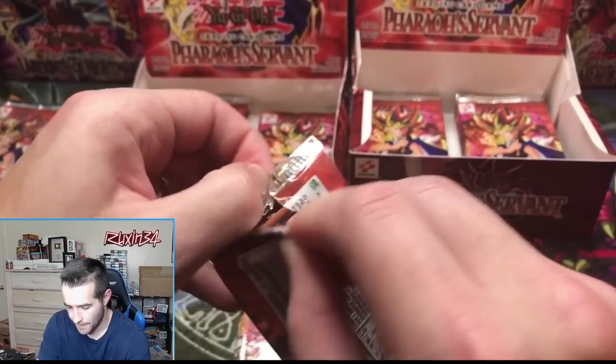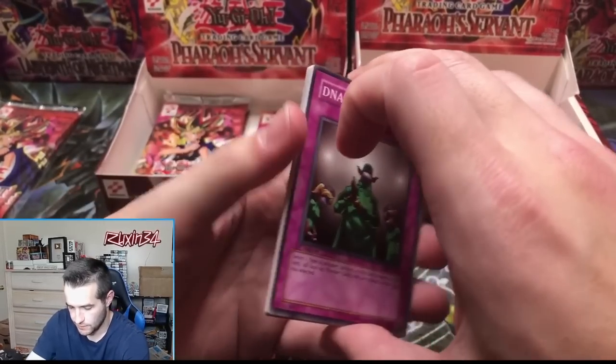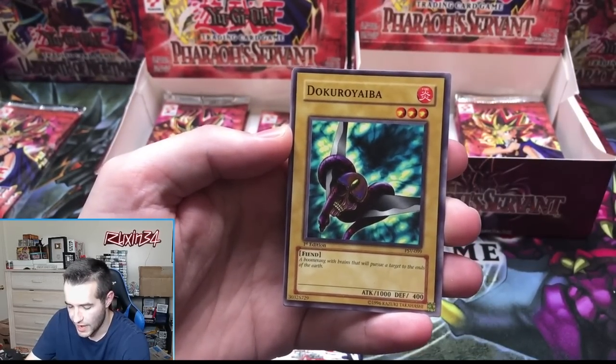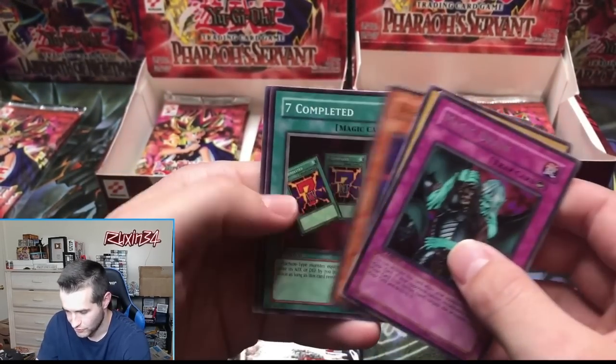Let's see what we can do for Hoodat. DNA Surgery, Oni-Tank Ruxan 34, Dokuro Yaiba, Dark Bat, and Magic Drain — just a rare, just a regular rare.